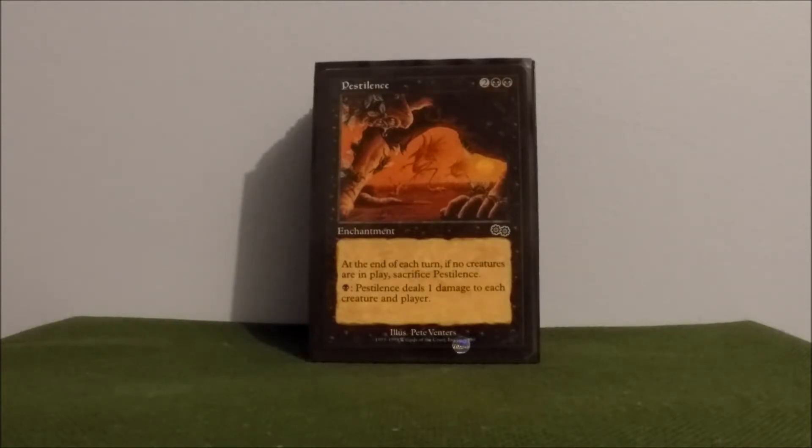Pestilence — one of my favorite cards in the deck. The one downfall is if there are no creatures in play, you have to sacrifice it. But I absolutely love this card because Erebos lets me gain life and my opponents can't. So if I can get an upper hand on life totals and generate a lot of mana, I can basically just nuke the board with this card. Super fun in this deck. I used to run Pestilence Demon — he may get back in here, but right now I like the low mana cost on this, and it being an enchantment makes it a little bit harder to deal with.